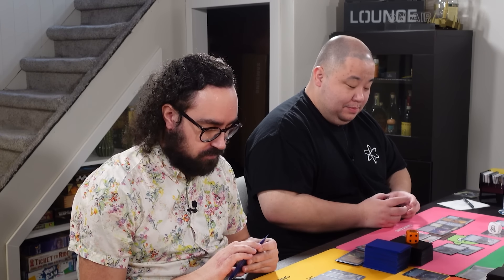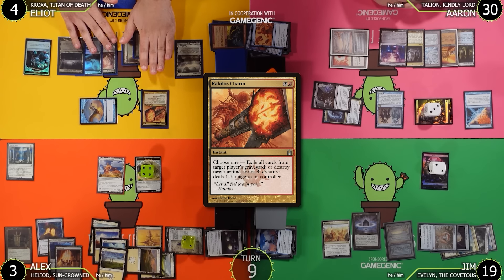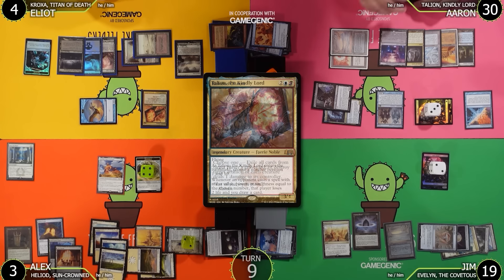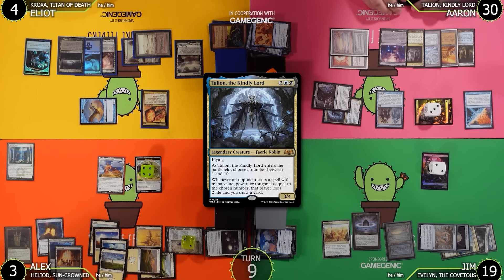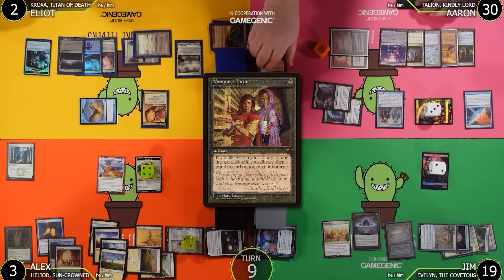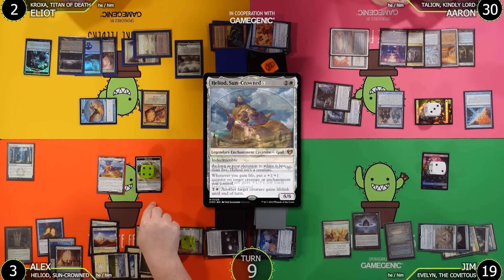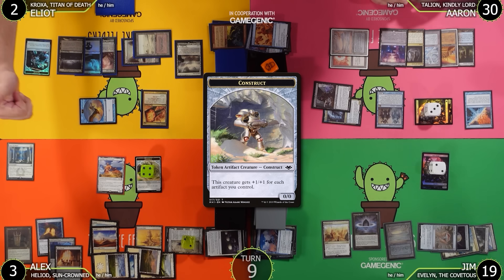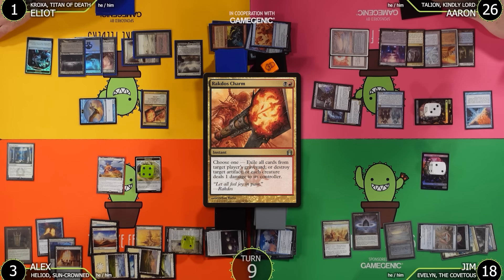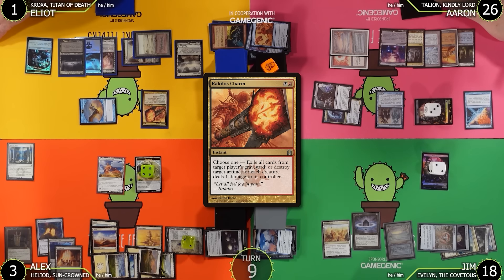In Alex's end step, Aaron attempts to cast Rakdos Charm choosing the mode 'each creature deals 1 damage to its controller.' This triggers Talion and Counterbalance. Talion resolves first: Elliot goes to 2. Counterbalance doesn't counter it. Rakdos Charm goes on the stack. Alex activates Heliod to give his creature lifelink. The Rakdos Charm resolves — each creature deals 1 to its controller. Aaron takes 4 going to 26. Elliot goes to 1. Alex gains lifelink going from 3 up. Alex stays at 3. Aaron goes to 18.